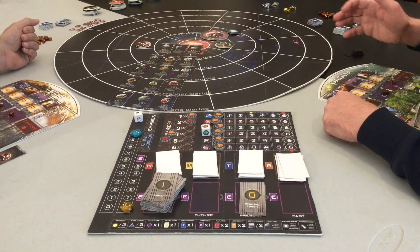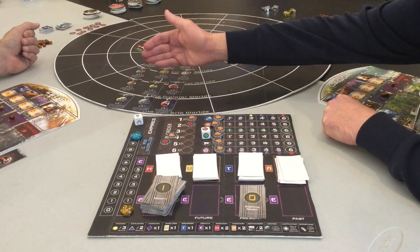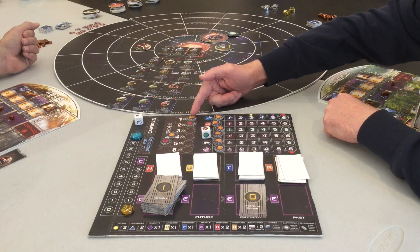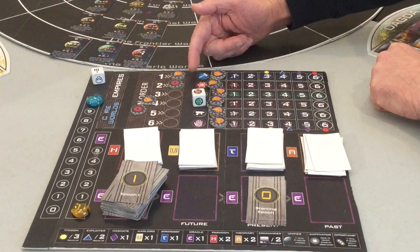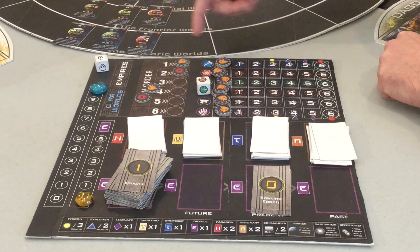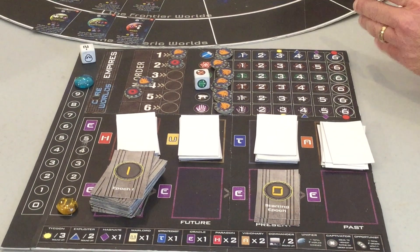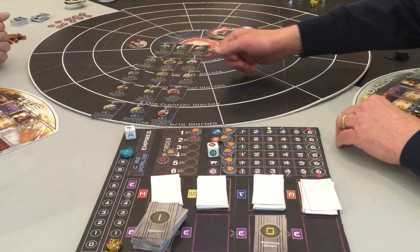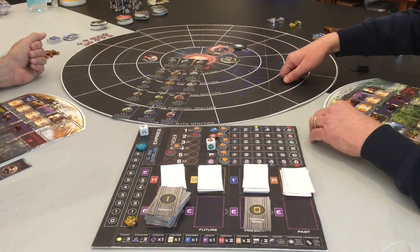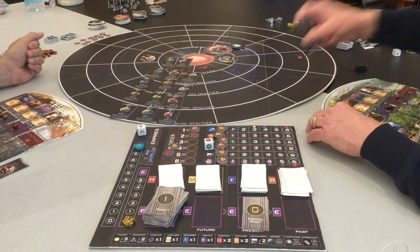We have worlds here in card form from Sectors 1, 2, 3, 4, and 5. I randomly am going first in the turn order — it's very good to go first in this game, and it's also good to go last, as you'll see. We're going to do a snake draft. I'm going to choose the first card, then Norman's going to choose one from here and here, and so on. I'm going to start off by taking this planet, Daedalus. Norman, now you pick the other Sector 1.